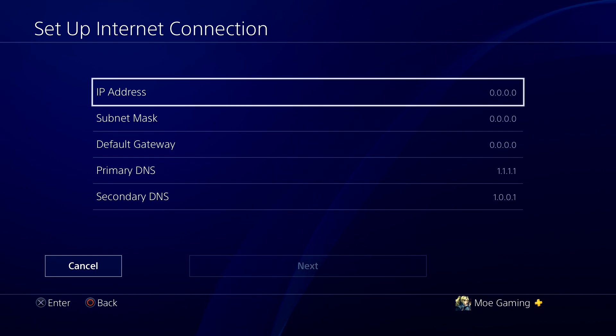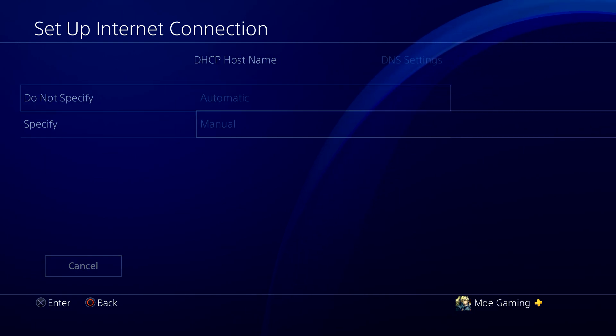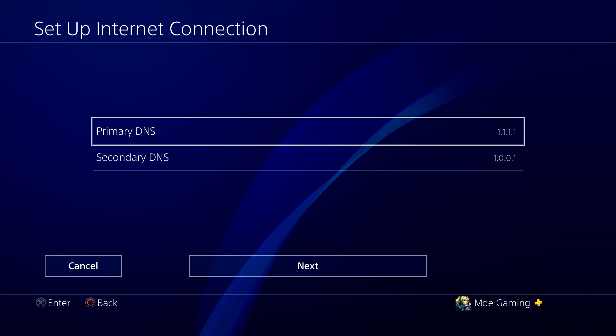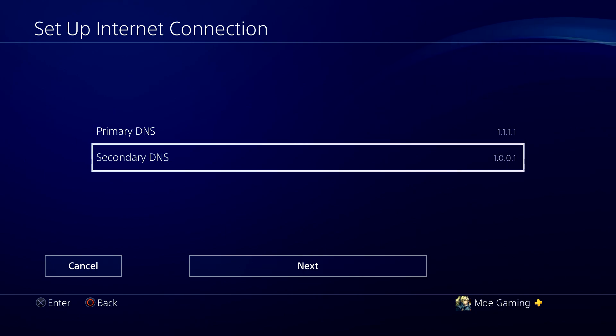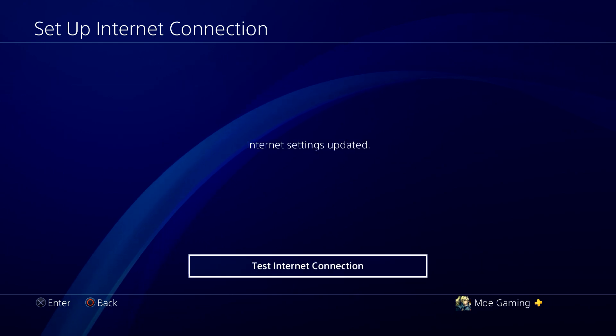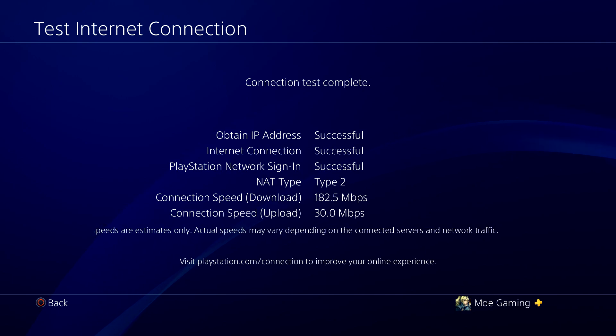But you can actually keep the IP setting on automatic and keep it at 'Do Not Specify,' and just change the DNS settings — this is where it can help you. Set your primary DNS to 1.1.1.1 and your secondary DNS to 1.0.0.1. Press next, keep MTU as automatic, do not use proxy, and test the internet connection. You'll see the IP address will be obtained successfully, with a good download and upload speed, and you should be good to go.